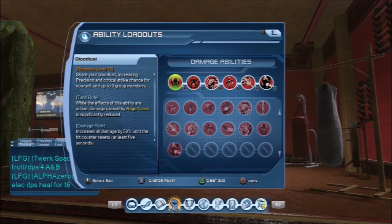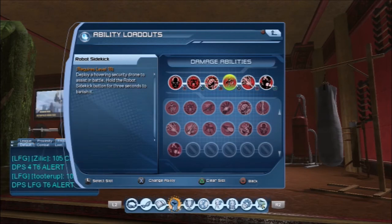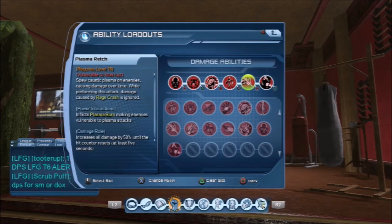Then go into your loadout. Go to the Bloodlust tree and arm your abilities: Bloodlust, Anger, Outrage, Robot Sidekick, Plasma Wrench, and Berserk.